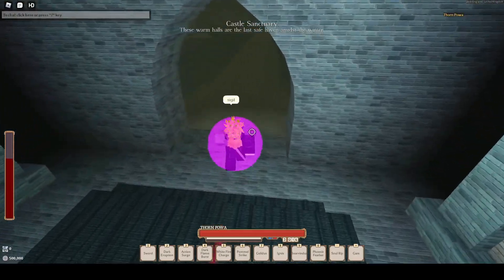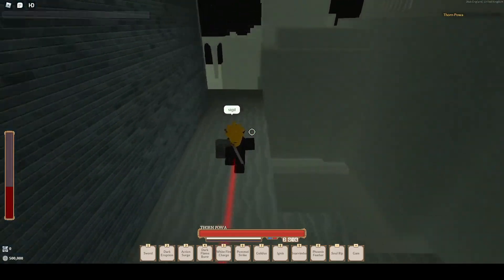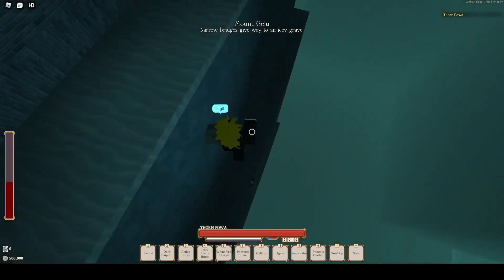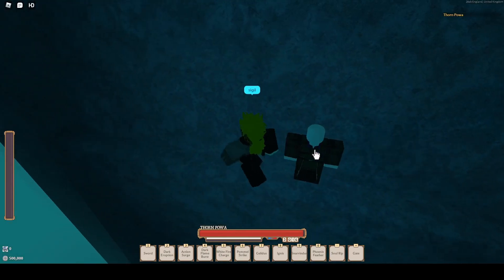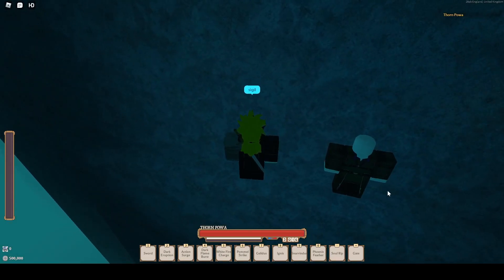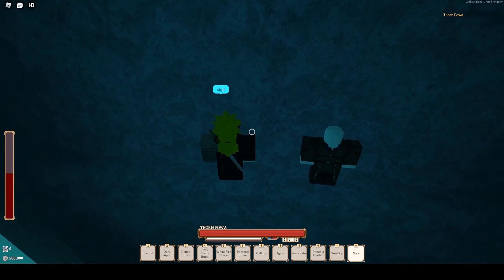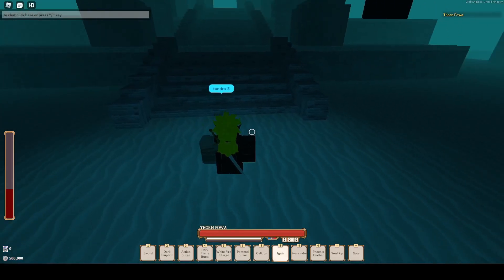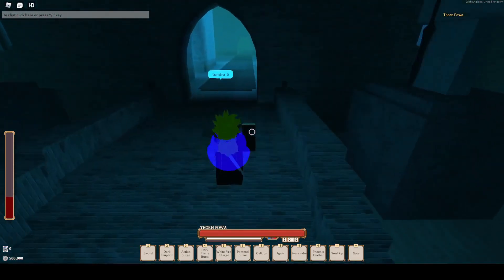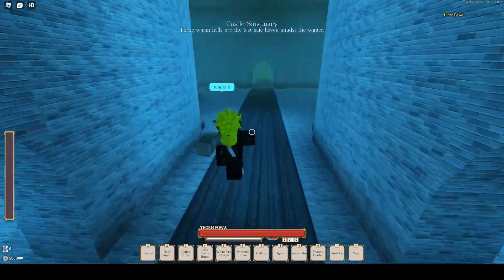He goes through the barrier onto the left, and then there should be an NPC right here. You're going to drop down to the NPC, talk to him, and then buy his Curse Stone. When you buy his Curse Stone, you want to go to Tundra 5.